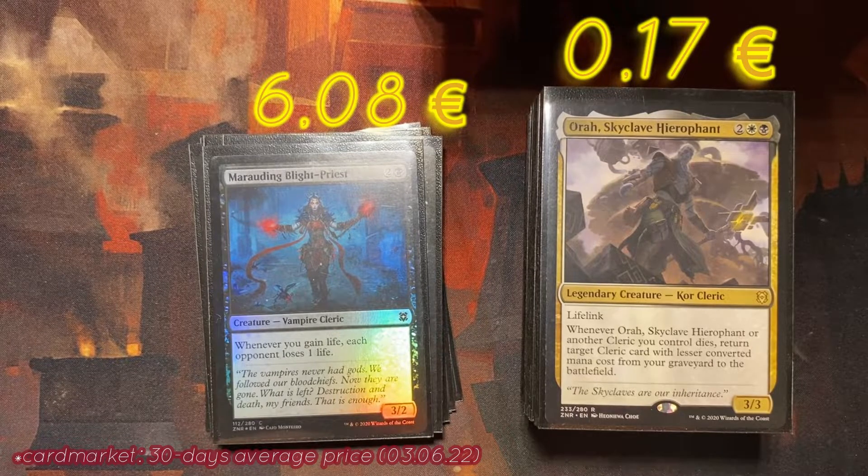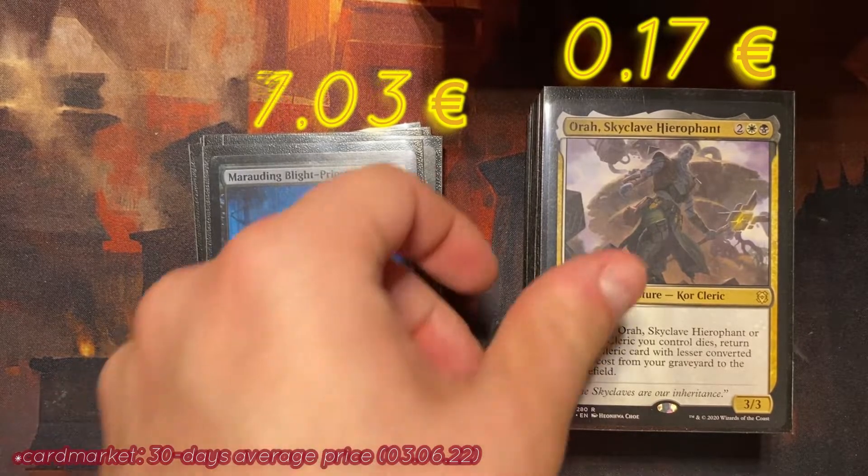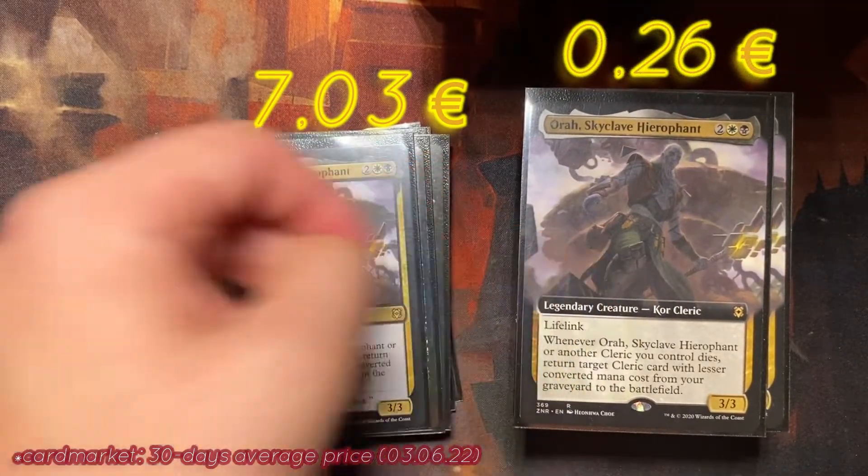Next is Orah, Skyclave Hierophant — expensive at four mana, one white, one swamp, two colorless. It's a Kor Cleric with Lifelink. Whenever Orah or another cleric you control dies, return target cleric card of lesser converted mana cost from your graveyard to the battlefield. It depends on the situation — that's why it's expensive, because you can bring cheap clerics back. But I don't think this card is really good; it's just too expensive at four mana for a 3/3. We have one regular copy and then borderless art copies.